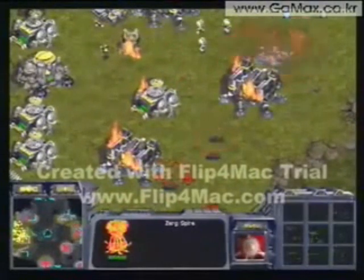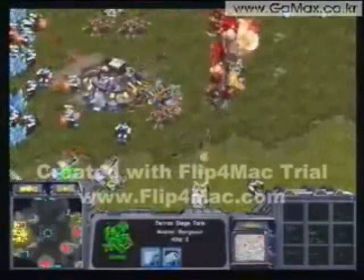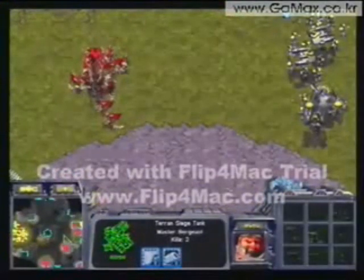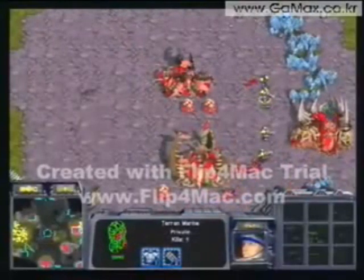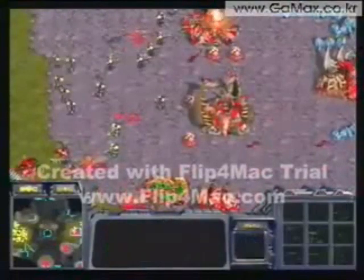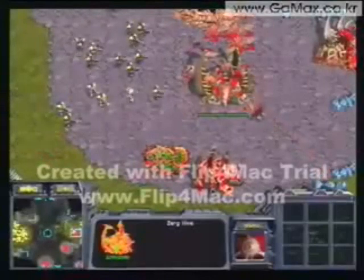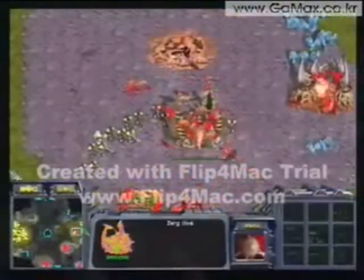Yellow goes in with his five dropships to Boxer's only producing base, but Boxer very smartly has two tanks up on the ledge, taking out those forces. Boxer then goes for another drop on Yellow's main with his remaining Medic Marines — going for a killing blow. This is just great play by Boxer: ignoring his expansion, knowing he has to go for the win. Being so far behind economically, he has to deal massive damage. There's a tank in that drop as well, and he's going to take down Yellow's Hive and all his tech buildings.